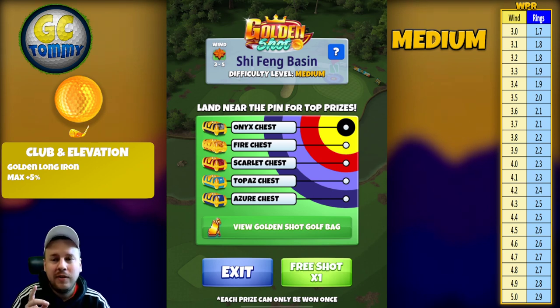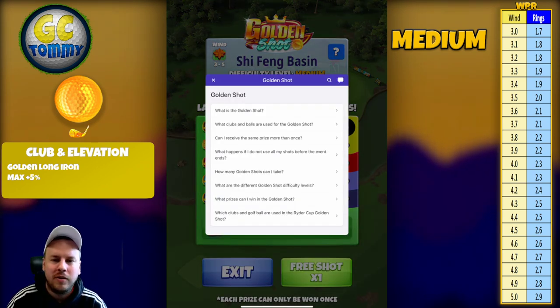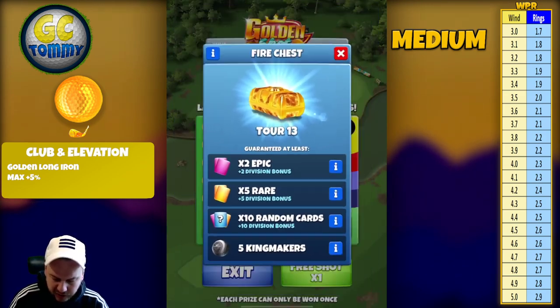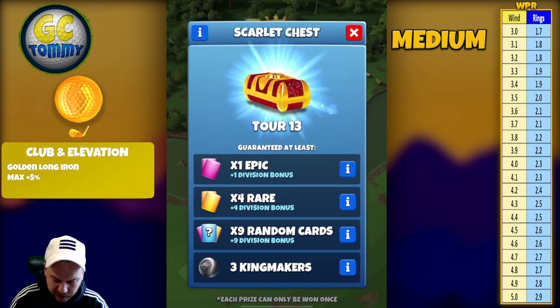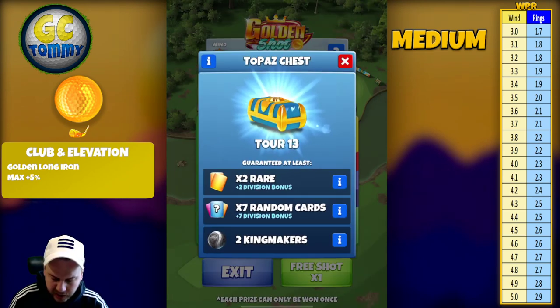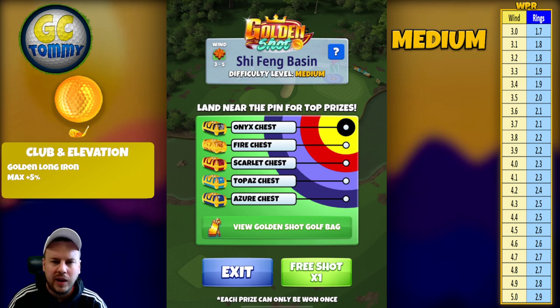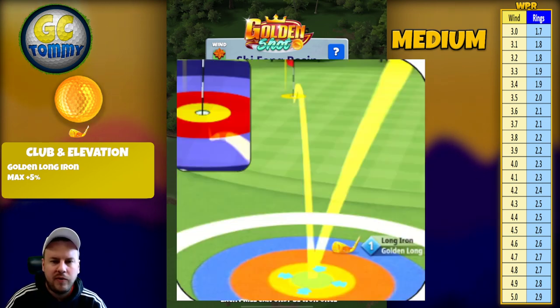We're going to play Golden Long Iron every time, max plus five. VPR table on the right-hand side — press the question mark on the top right to get to the frequently asked questions about the Golden Shot. For the hole-in-one rings: fire chest for the yellow ring, scarlet chest for the red ring, topaz chest for the light blue ring, and Asia chest for the dark blue ring.